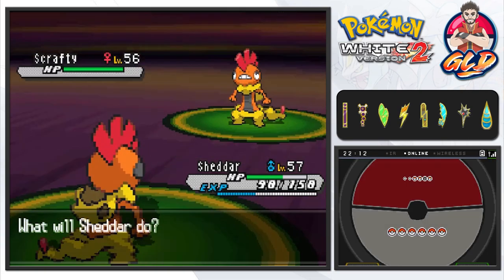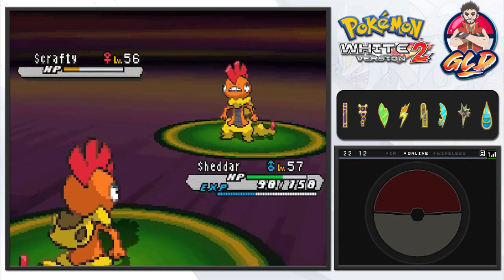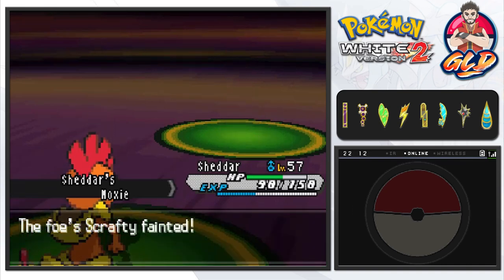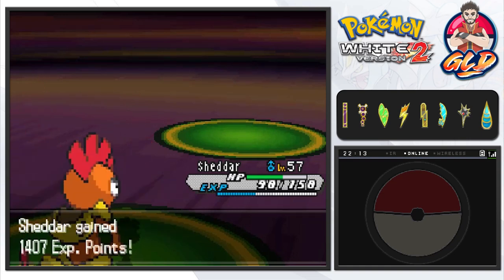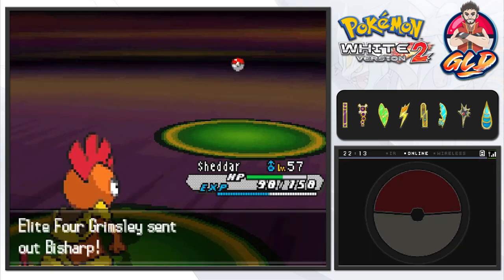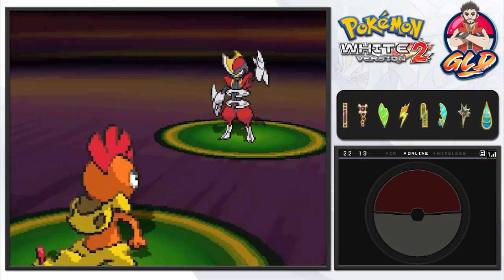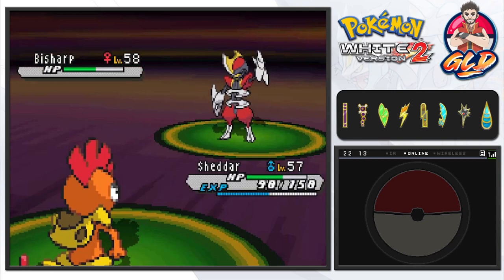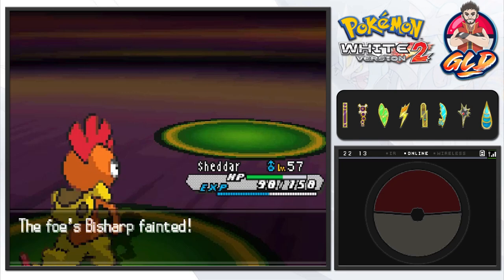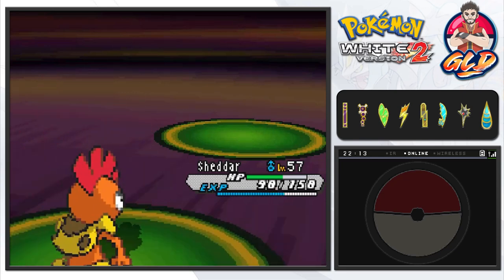Alright, Scrafty versus Scrafty — mine is faster! It is still super effective against fighting type Pokemon. That is how you do it, and here we go, more Moxie — we are not gonna stop! Here comes Bisharp, and here comes another high jump kick for the win! More Moxie, yeah buddy!